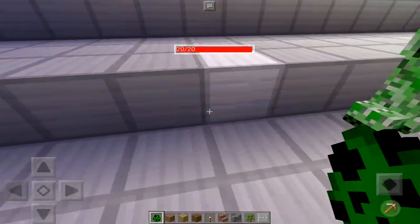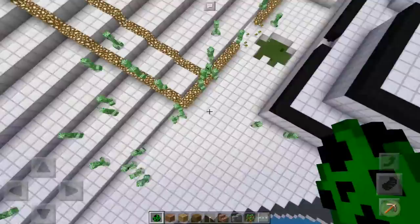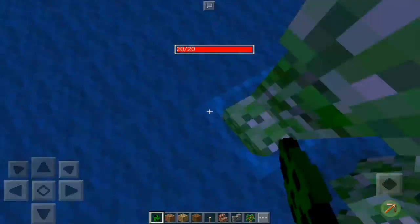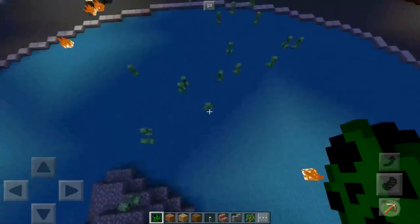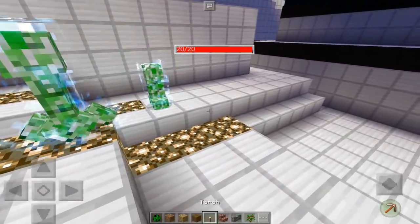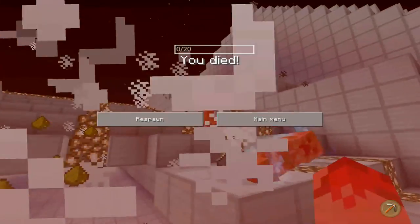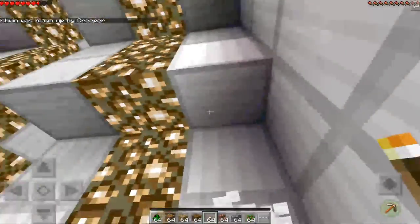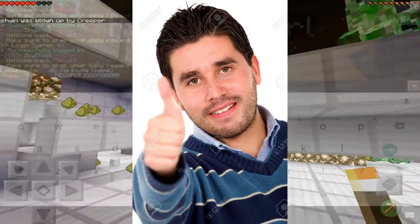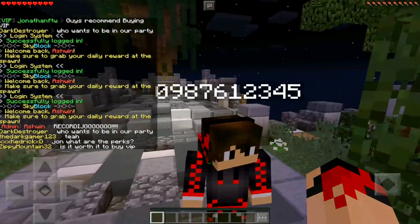The next mob we're going to be looking at is the Charged Creeper. Charged Creepers are awesome entities in the game. They are very secretive, and when a creeper gets hit by lightning, it becomes a Charged Creeper, meaning its explosive radius is quite larger than a regular creeper's radius. It also has some electricity around it. It looks pretty cool and it's definitely very secretive.